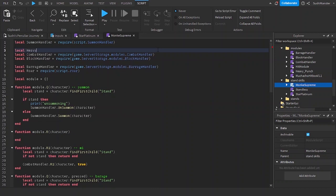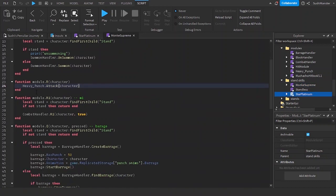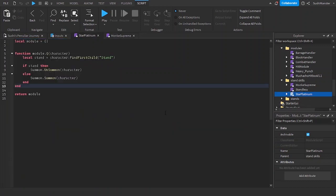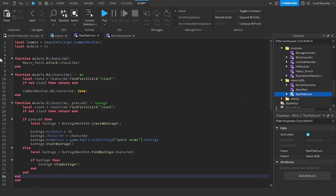Local heavy punch — require game dot surface storage dot modules dot heavy_punch. Then call heavy_punch.attack and put in the character parameter. I'll copy and paste the skills to star plan, because in star plan I only have the dot Q, the summon, and not the M1s and the barrage and stuff.